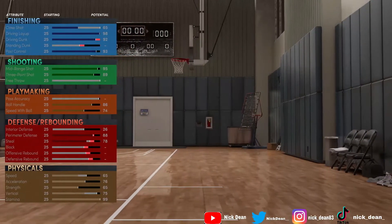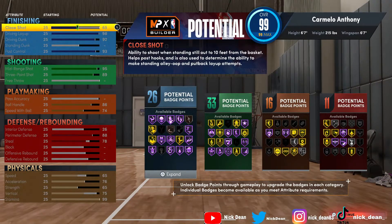For the attributes, it's very solid: 26 finishing badge points, 33 shooting badge, 16 playmaking, and 11 defensive rebounding. Melo is a pretty solid rebounder, but with this build you're most likely going to be the two on the squad. You can play some perimeter defense, you've got a 78 steal — not bad. You can dribble with 86 ball handle, so you can iso with this Melo build and post up with it too.